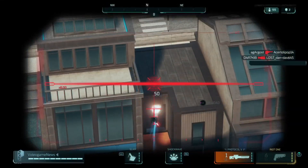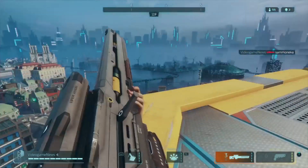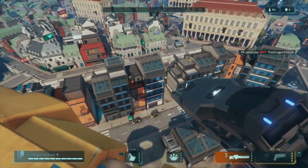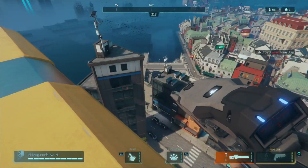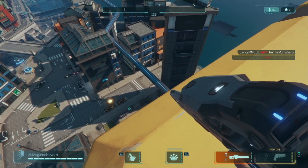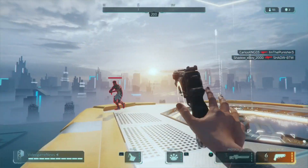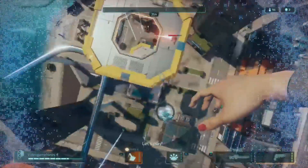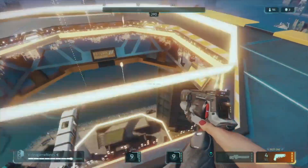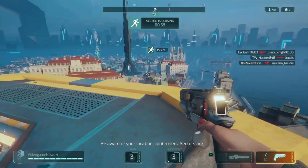Overall it comes down to who has the better aim. If someone snipes you from far away you won't die instantly, even from a headshot, as long as you reposition using the slam ability. You have a lot of time to avoid being brutally sniped. That lucky shot from me worked because my opponent didn't react fast enough — but you can use the slam ability to create space and get someone off your back.